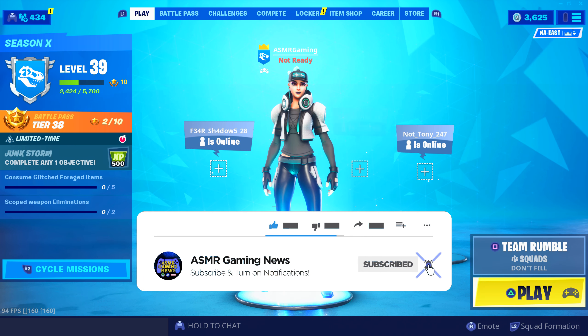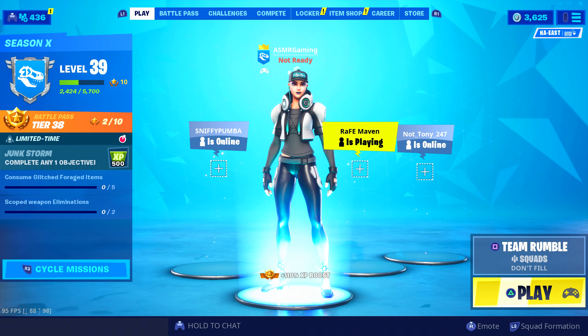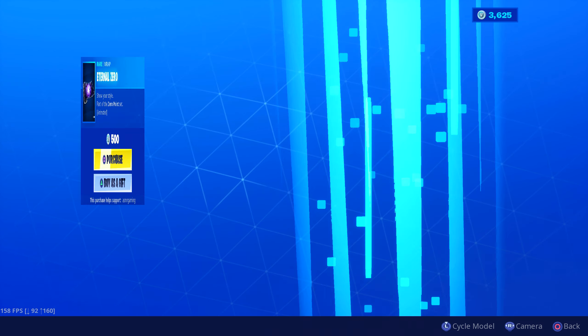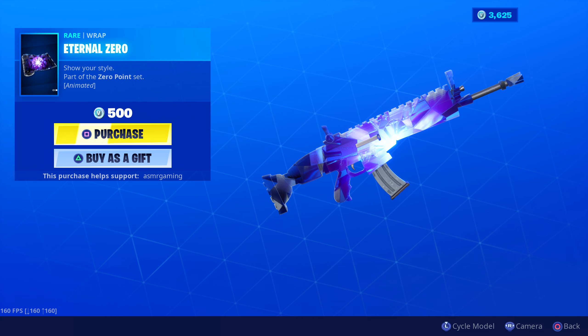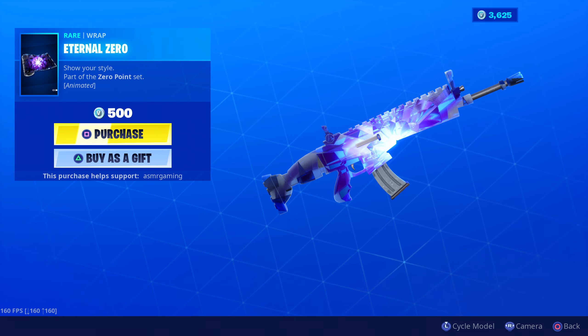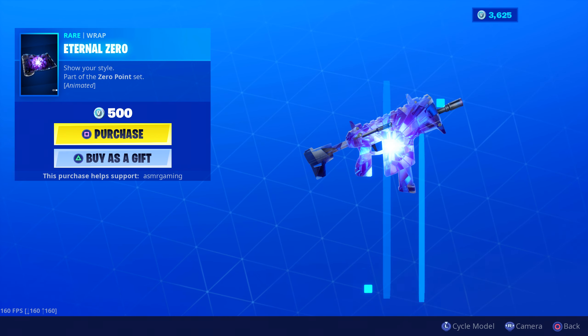There is a new Starwalker set — I just saw it appear there on the screen. But let's check out what's on the item shop. Okay, first, I see there's a new ramp. Animated ramp. Show your style. Part of the zero-point set. But wow, this is actually pretty nice. Looks cool with the shotgun, nice with the SMG.